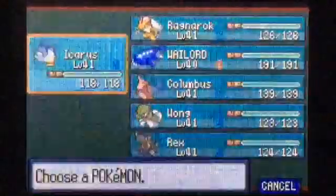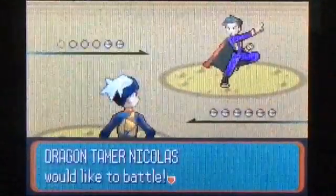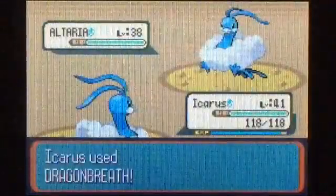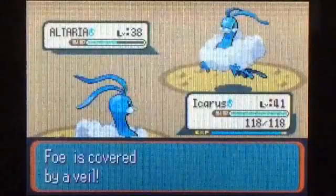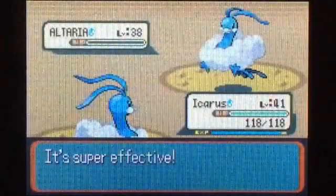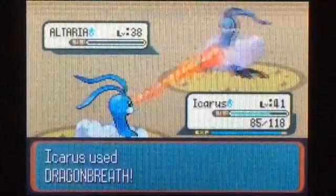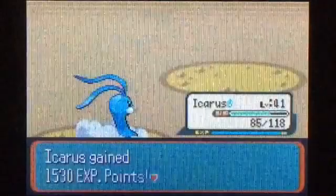There's one other trainer here — I'll talk to him. This is the only other trainer here, I believe, and he's just got an Altaria. We also have an Altaria — we'll just use Dragon Breath to do some damage. Wow, it's not going to two-hit. Safeguard's fine — that just means Dragon Breath's not going to paralyze him, which is fine. He's going to use Dragon Breath on me — thankfully I didn't get paralyzed. So this will take us to level 42.